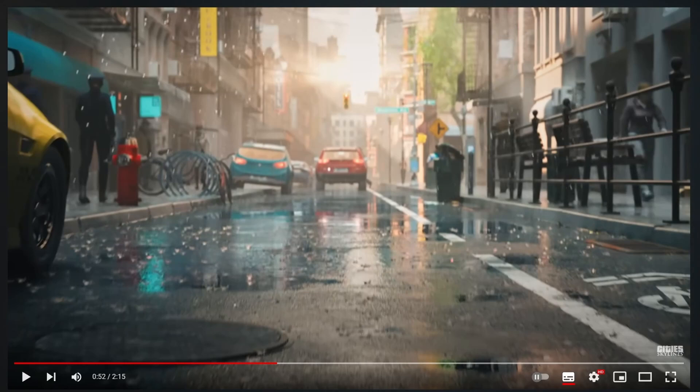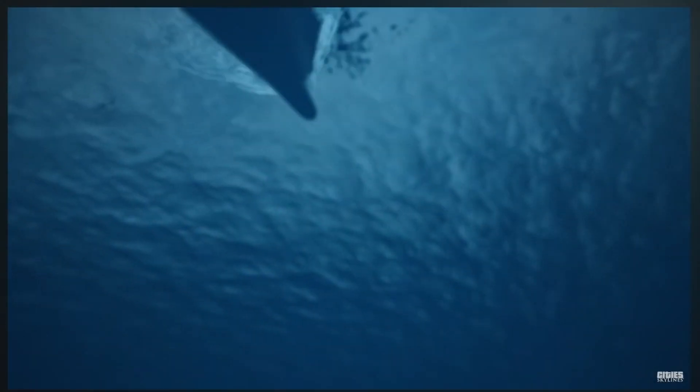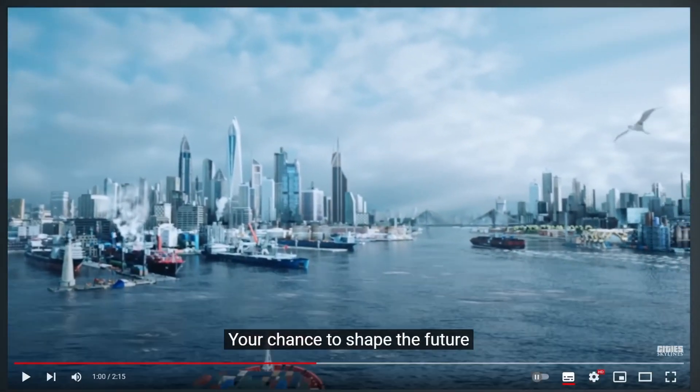Whereas this part looks a bit cinematic CGI-y. If it really did look like that when it's released, we'd need a graphics card as big as my house to run that. Again, hard to tell — we're only speculating with not very much information to go on here — but that looks closer to the real deal. Different looking cargo ships, the docks there which look so nice, and then that beautiful city sitting right behind it. Really nice stuff.